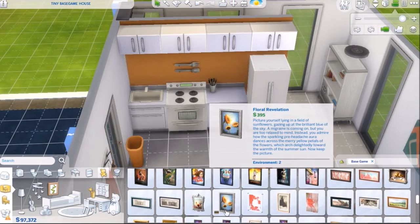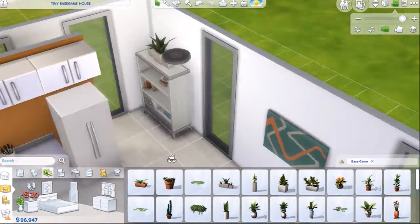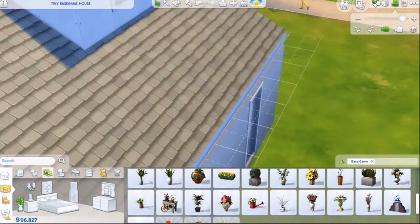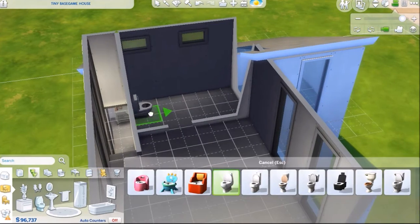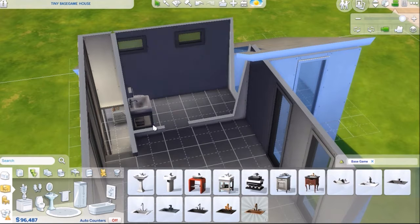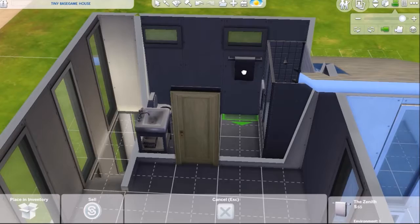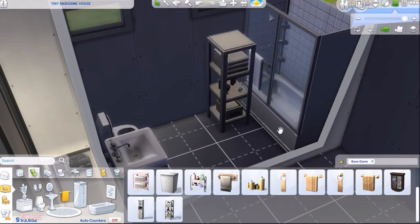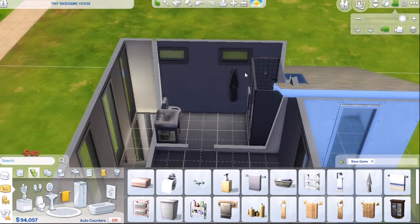The upstairs and bedroom isn't as done up as I usually do — I just did something very simple up there, but it's still very cute. I moved the bathroom over and ended up putting a roof over that area, because I originally had the bathroom where that roof is on the right. I moved the bathroom kind of into the bedroom area, but the bedroom's still pretty big. I'm glad I did that because it gave the house a better shape.